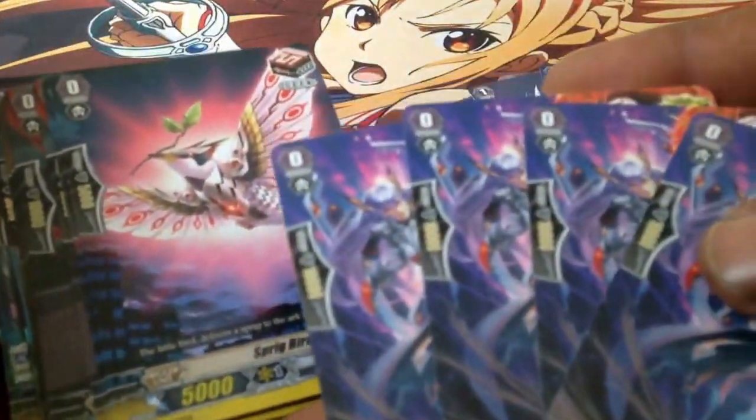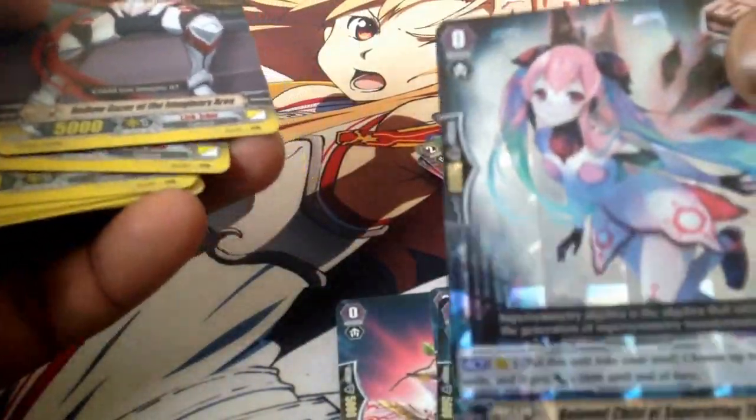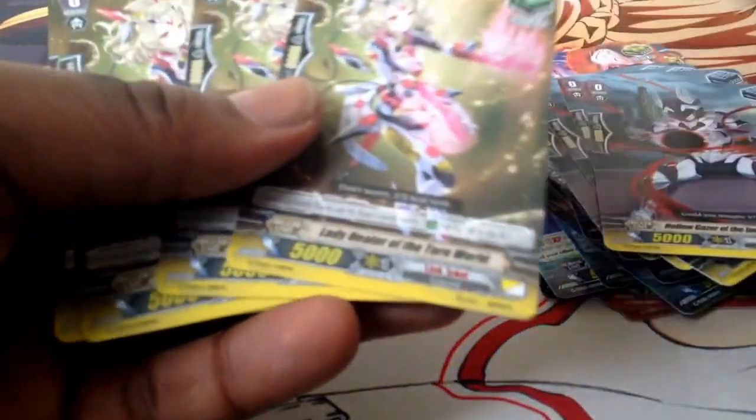You get four Critical triggers. You get four Draw triggers — one comes foil. I like this card; she goes into the soul and lets you choose one of your units — they get plus 3,000 attack. You also get four Stand triggers — I like the way the Stand trigger looks. And you get four Heal triggers.